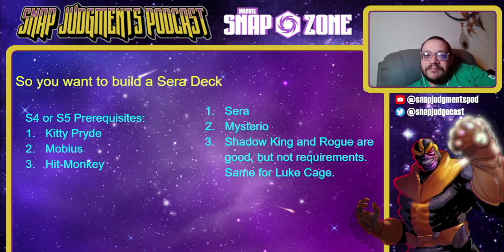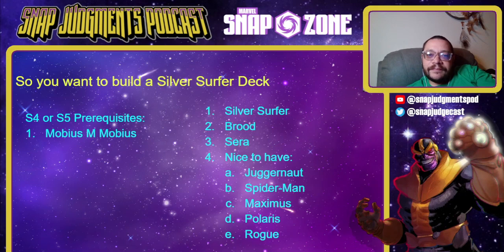If you want to play a Sarah deck, you need Kitty, Mobius, and Hitmonkey — which is reasonably expensive — plus Sarah and Mysterio. I don't think this is super well-positioned right now. You're going to want to be running America Chavez in this, because these decks now fall apart without Sarah. The problem is Mobius will prevent you from using Sarah's cost reduction, so if they're Mobius-ing on two you better have Rogue, or Enchantress — and that can really mess up your tempo. A Shadow King will mess you up too, so you really want Luke Cage. I think these decks are trying to do too much now.